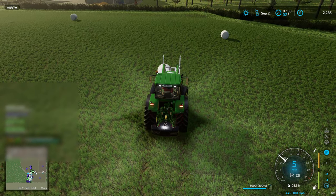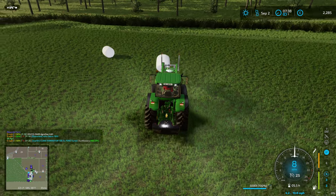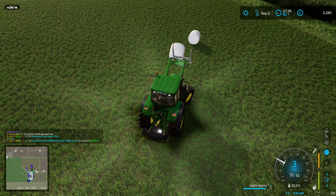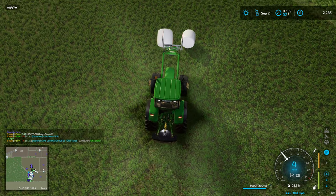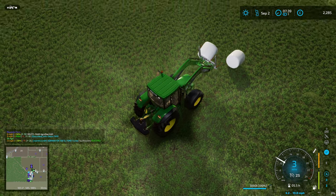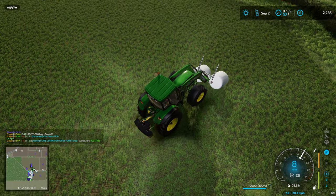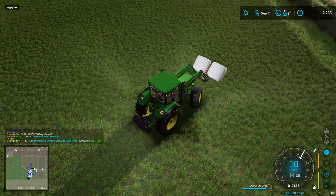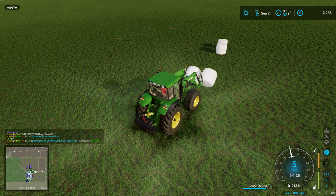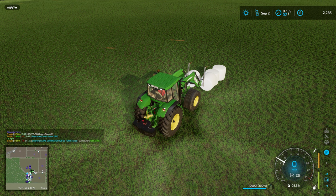What you can see me doing now is picking up pairs of bales, standing them on their end and nudging them together - trying to get something like I was getting with the separate baler wrapper. At some point I want to switch to a square baler and wrapper but I don't know whether square bale wrappers were a thing in the 90s. The other option would be to switch to doing silage in the clamp.